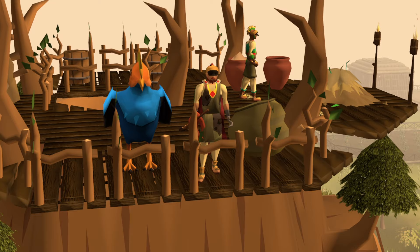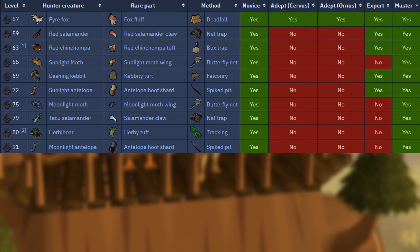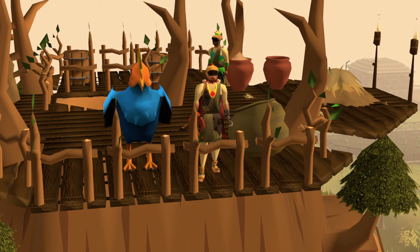It is possible to chain long-term rumors, although it is entirely dependent on luck. Let's say you just got assigned Pyre Foxes as a long-term rumor from Servus. You then move to block Red Salamanders or Sunlight Antelopes from the Expert Hunters, and as luck would have it, Guild Hunter Tekko assigns you Red Salamanders - it is also a block, then you can move on. Even if you get a rumor you don't want blocked, I recommend grabbing a rumor from the other Expert Hunter and then the Novice Hunter before completing any further rumors, since each hunter will provide you with their own long-term rumor, and you might end up getting more blocks you want.